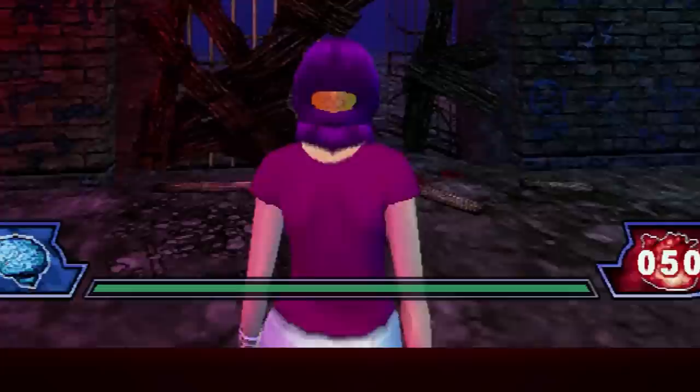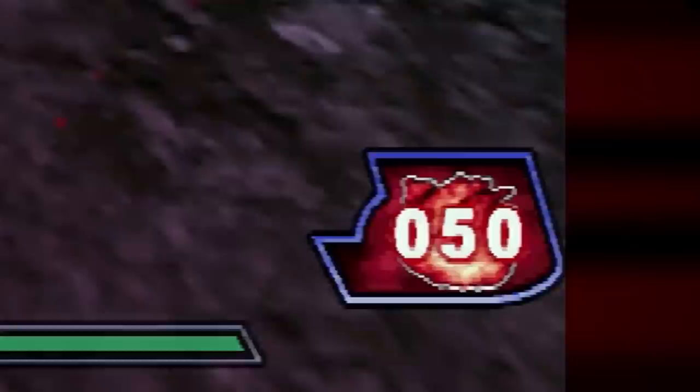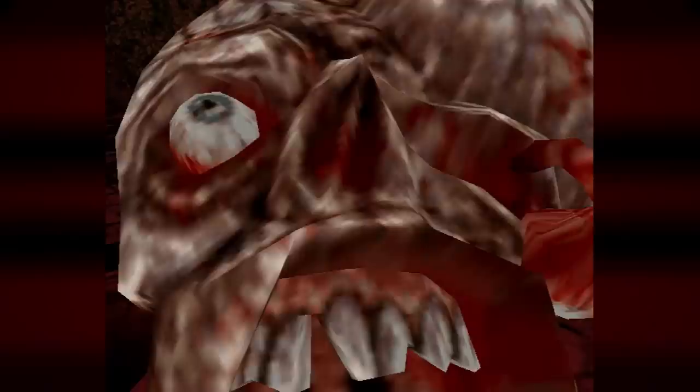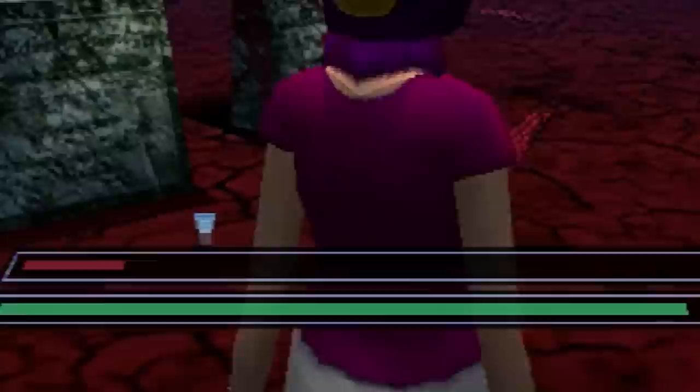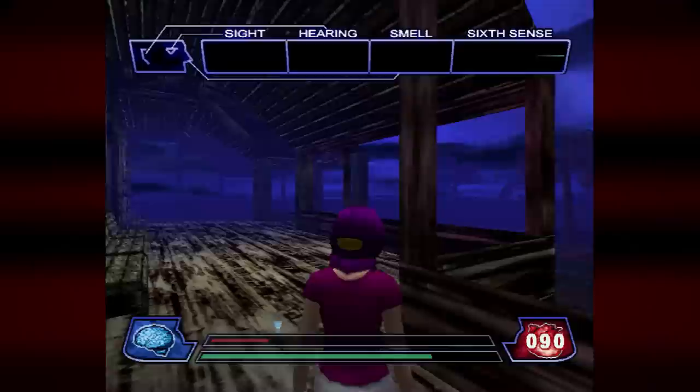I triggered a trap — didn't do any damage to me but put my heart rate up by five. Real funny considering the amount of blood that just went flying. So I approach the mansion, figuring this must be some sort of detector for those traps. This guy's kind of freaky — he spooked us, heart rate up 20, did some damage too. And this red meter? I'm bleeding now. That's bleeding. Sixth sense — what does sixth sense mean?